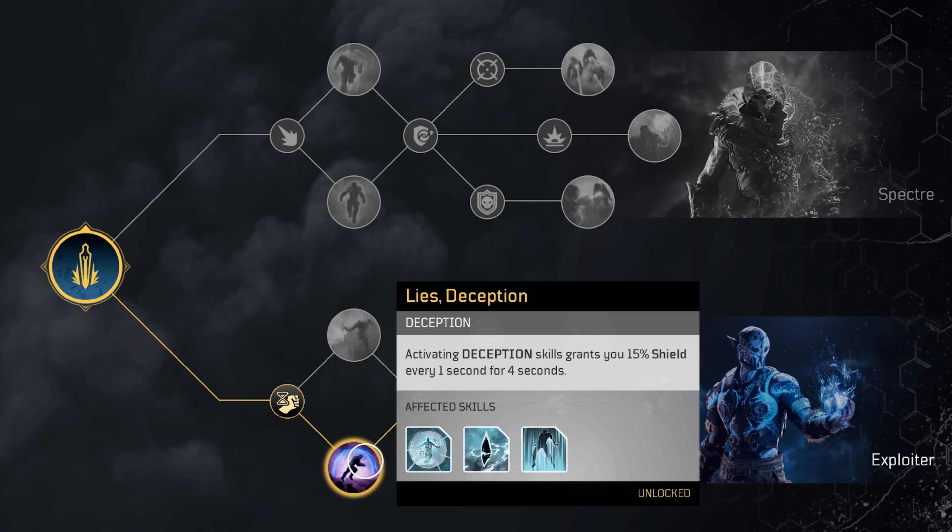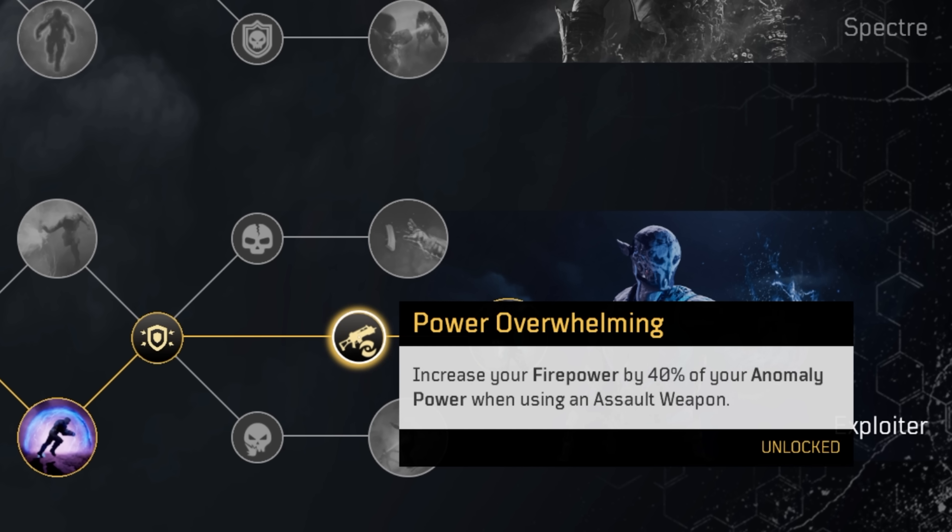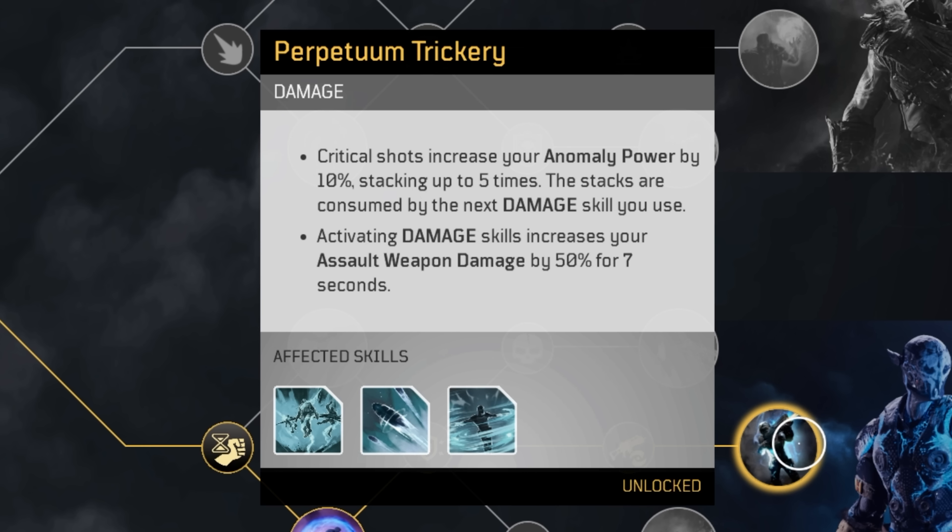So you literally spam Time Rift and you get the shield up to 60%. Shield is going to be really crucial for this build to get more damage. We also got Fail Safe Protocols — when you get below 40% health you get 50% shield and damage mitigation for three seconds, and this can trigger every 10 seconds. Then going middle, here's the reason why this doesn't really work with shotgun — increase your firepower by 40% of your anomaly power when using assault weapons. And Perpetuum Trickery, which is insane: crit shots increase your anomaly power by 10% stacking up to 5 times — so 50% anomaly power increase. The stacks are consumed by the next damage skill you use, which will be Twisted Rounds.